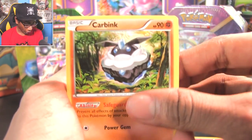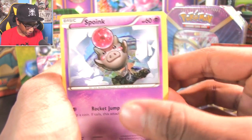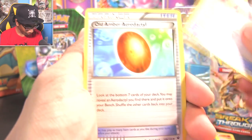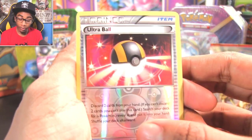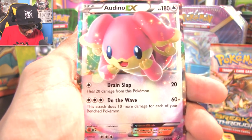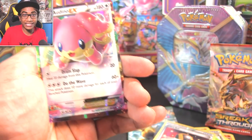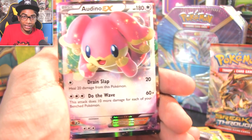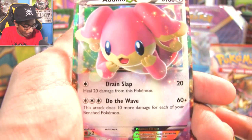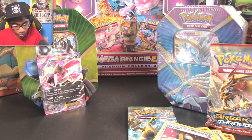Starting with Jigglypuff, Carbink — that's a shiny Carbink — Larvitar, I want a Tyranitar. Diglett, Spoink on top of the world, Ultra Ball, Old Amber Aerodactyl, Ultra Ball — and whoa! Audino EX! Yes! I've never gotten an Audino before. This was from the Fates Collide booster pack. That is amazing. The two decks released for Fates Collide were actually Zygarde and Mega Audino. So this is actually from the other side of the spectrum. It's number 84, it's got Drained Slap — which is pretty good — and Do the Wave. Isn't that a great pull?